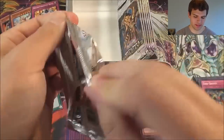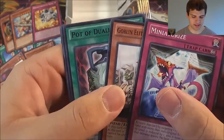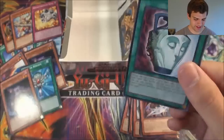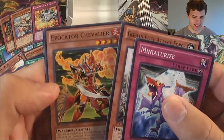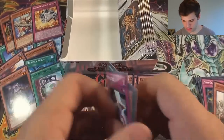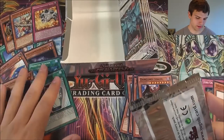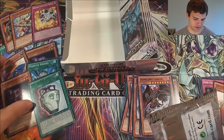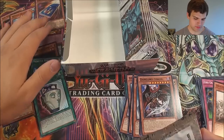Getting down to the bottom of the barrel here — six, seven packs left. Miniaturize, Gunwin Elite Attack Force, Pawn of Duality — nice, for our rare. Evocator Chevalier again, Reasoning. Wow, that is a lot of good cards — pretty crazy.